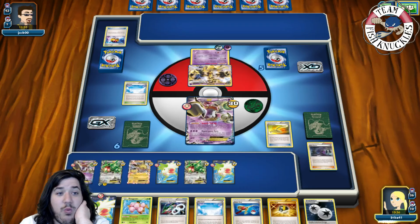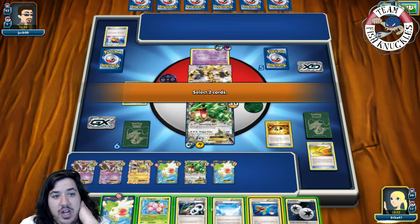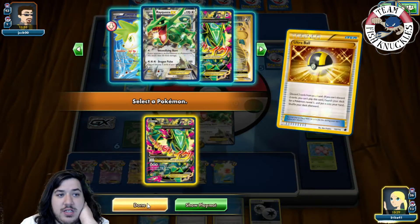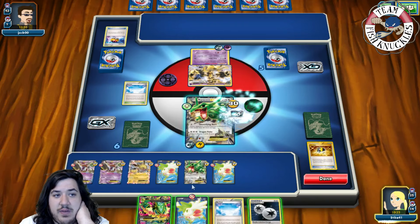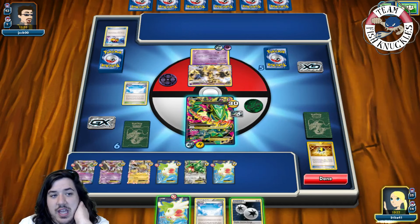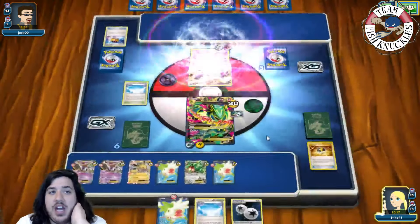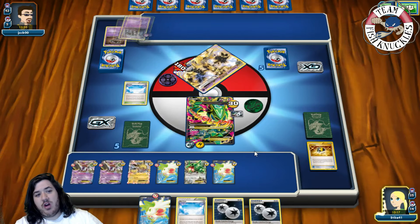He didn't put down the other Phantom — still don't know why. We put down the active spot, Ultra Ball discarding two to grab a Mega Rayquaza, Spirit Lead the active, and Mega evolve. We count the bench: three, six, nine, twelve, fifteen, eighteen — Dragon Ascent for 180 damage, taking the knockout.